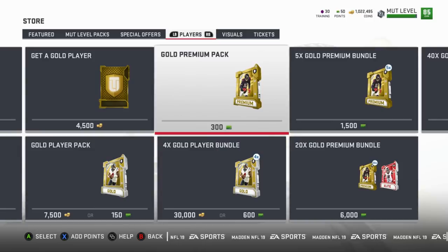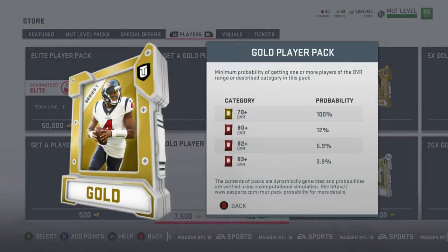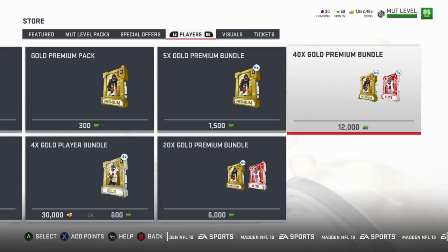The gold premium pack gives you a 28% chance of getting an 80 overall, almost 10% chance of getting an 83 overall or higher, and 3.5% for an 85 or higher card. Because there are two gold cards or higher in this pack, your chances of getting an elite more than double — from 12% up to almost 30%.